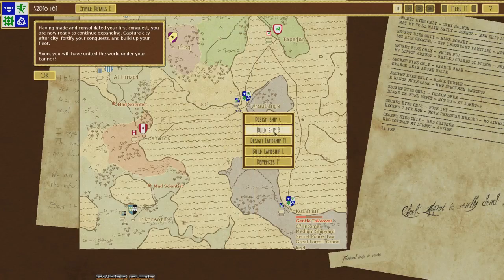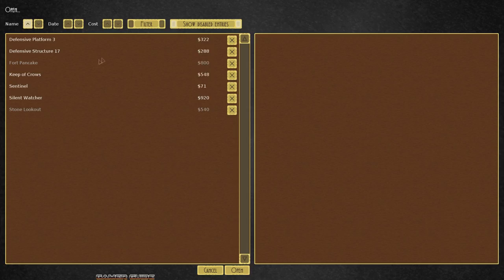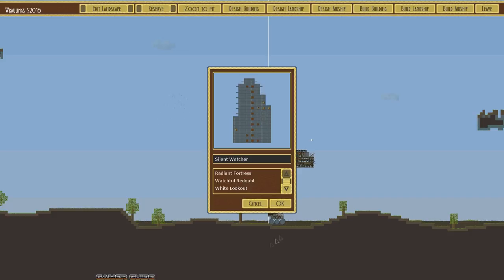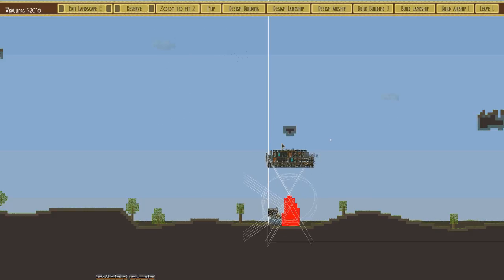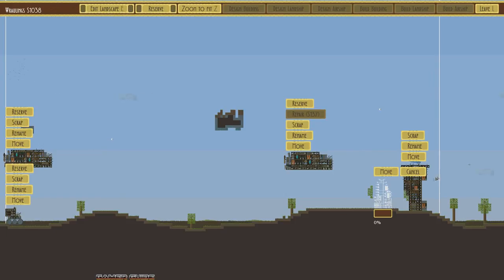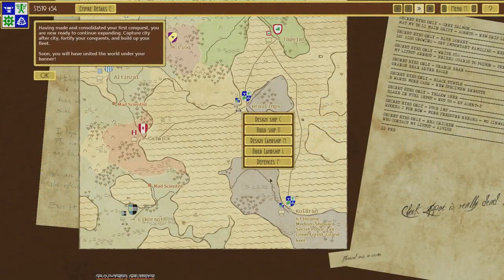We've still got 2,000 cash, so let's add a new defense building to Rawlings. This one's called the Silent Watcher by default — lots of cannons and rifles, pretty tough. We'll put it right next to our capital building in case we get invaded. So we've got a couple of airships, a tank, and two buildings — not bad.